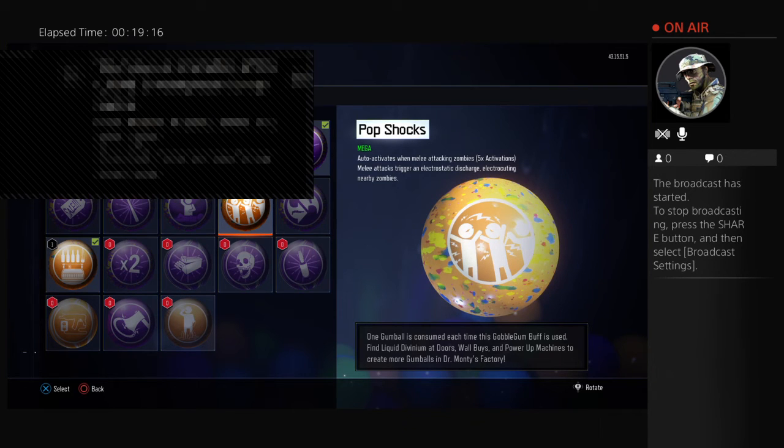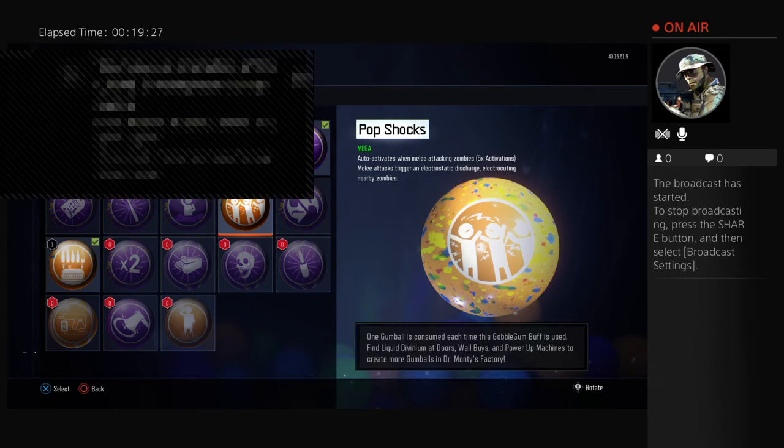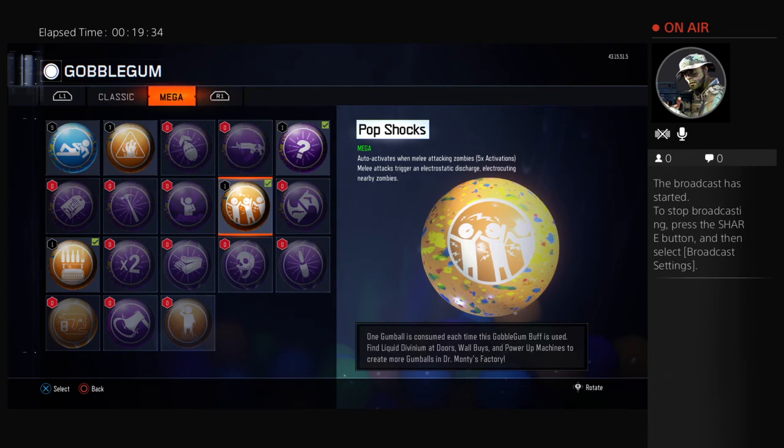Next, my really good favorite — Pop Shocks. Basically, when you knife a zombie, the zombies around you get electrocuted. I like using this because of the Margwa. When the Margwa spawns and you have this gum, as soon as it spawns you knife it, wait a few seconds, and it instantly dies. You don't have to shoot any heads or worry about it killing you — you just knife it and it goes away instantly.